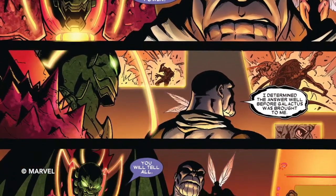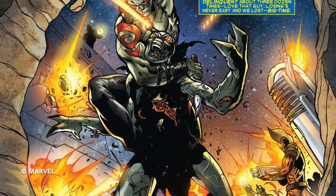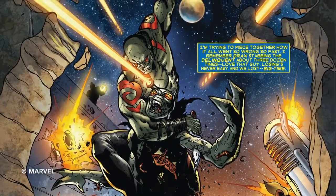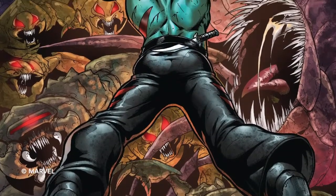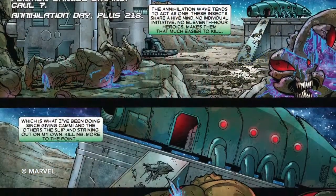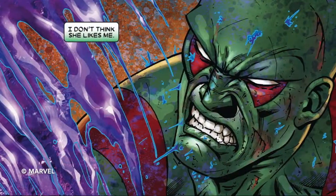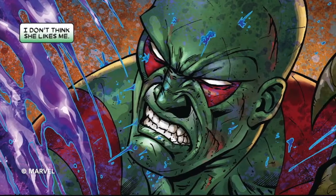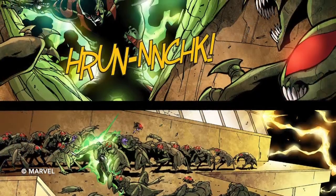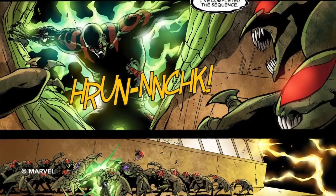Don't mistake this though — his past still caught up to him. He was still a genocidal maniac. Arthur Douglas and his family lived a fairly simple life on the California coast. One day while traveling through the Mojave Desert, the family noticed a spaceship flying above them. As it turned out, the spaceship belonged to Thanos, who was on Earth gathering information about the planet. Realizing he'd been caught, Thanos shot down at their car, destroying it and the family inside. Mentor, the father of Thanos, watched this play out. First, he brought Arthur's wife, who had survived the blast, back to Titan to heal. Second, he asked his father — Thanos' grandfather — to go to Earth and bring back the consciousness of Arthur.